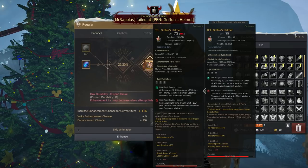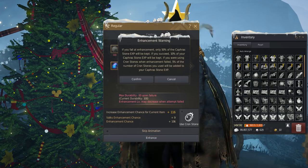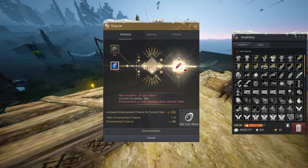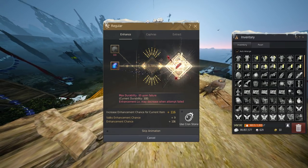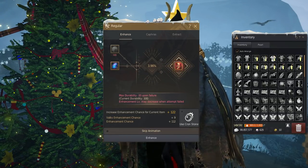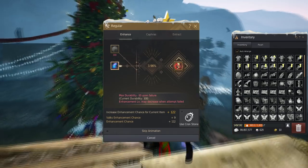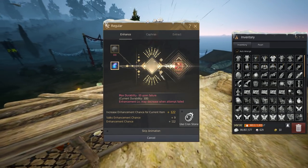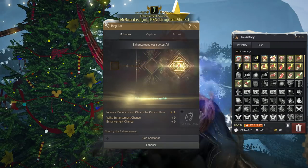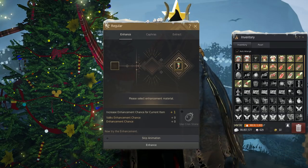There we go — Bags. Oh no, almost 4%. 122 stack. What a big boy. I like it. No. Oh no.